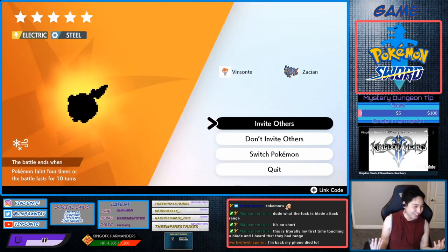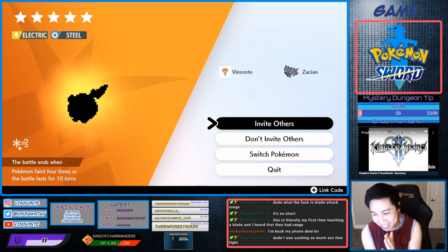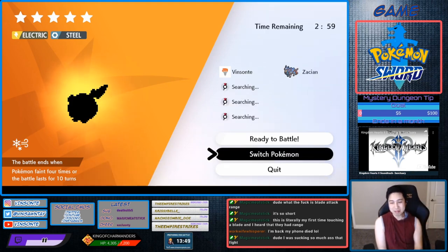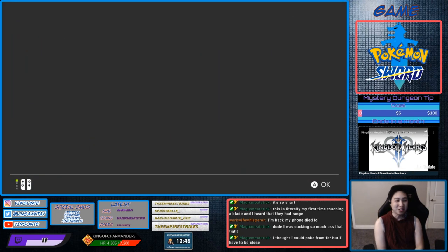Look at who it is! If you somehow don't get it, you'll have to invite others and do a time skip. If it wasn't what you're looking for, you go to System, then Date and Time.